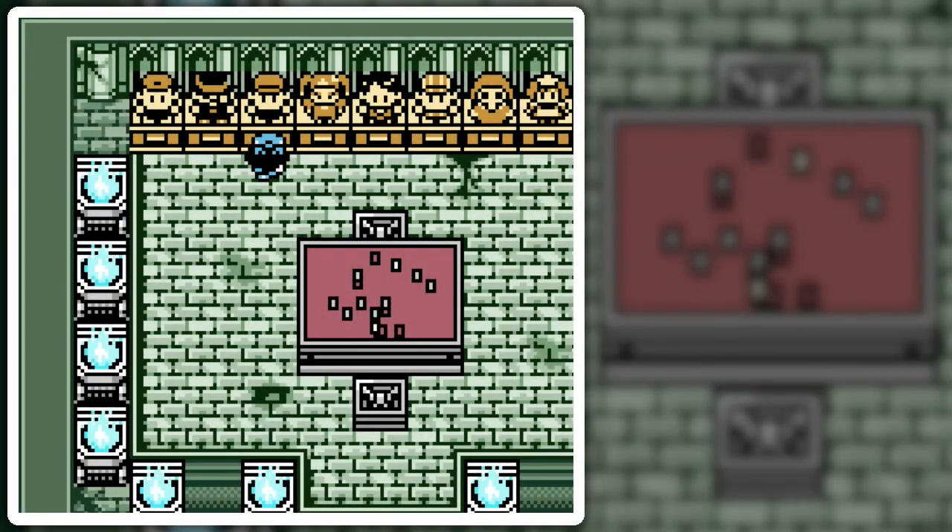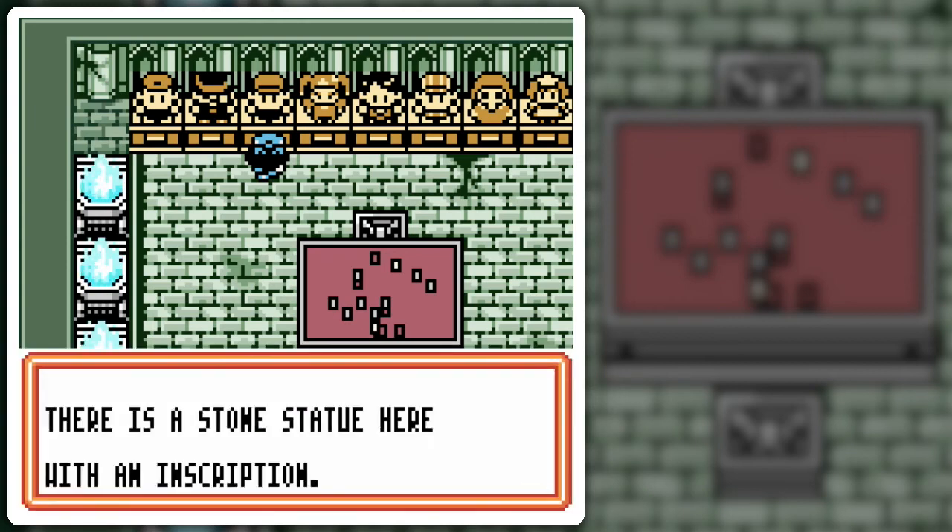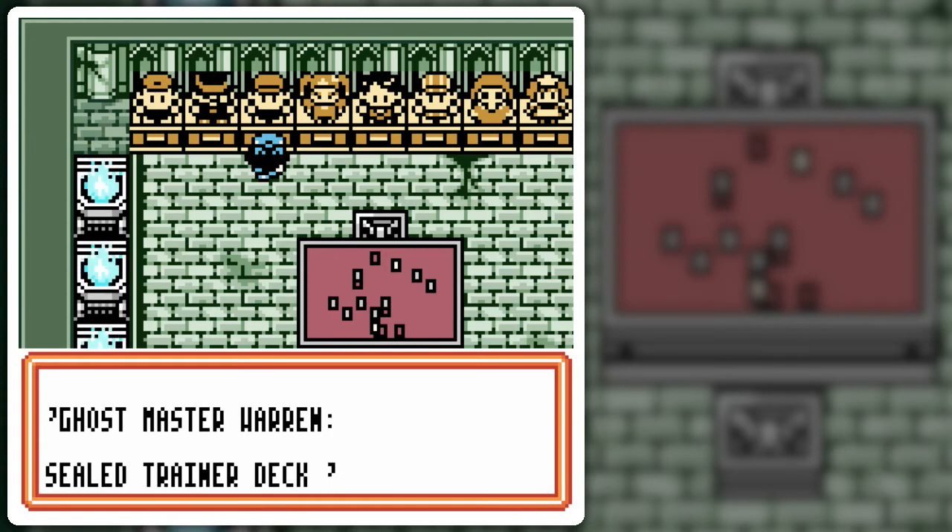Welcome back to the walkthrough! Let's battle Steve! There's a stone statue here with an inscription: Ghost Master Warren, Sealed Trainer Deck.